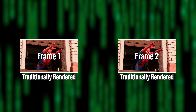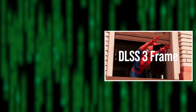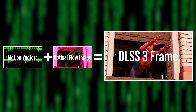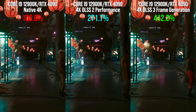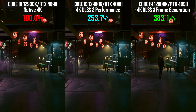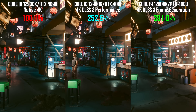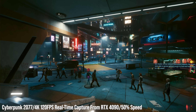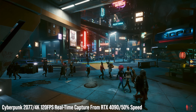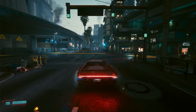We'll be discussing what frame generation actually is, how it makes your game smoother, and explaining how NVIDIA is achieving this on this new line of GPUs. Then we'll be showing preview benchmark data expressed as percentage differentials — the leap between native resolution rendering to DLSS 2 and then to DLSS 3. Actual frame rates are being held back until the review embargo. We'll also be talking about real world applications, limitations, and the steps NVIDIA has taken to mitigate them.